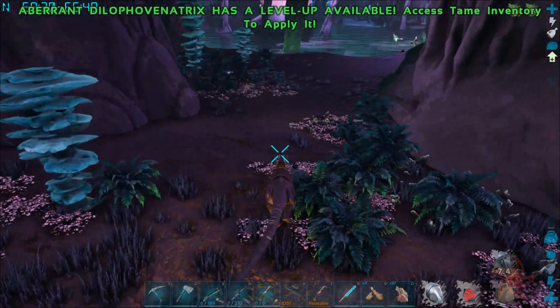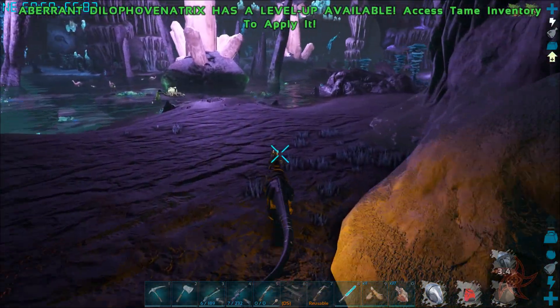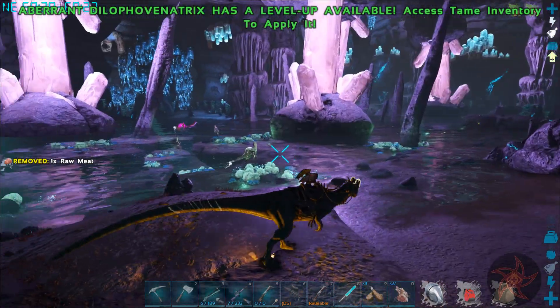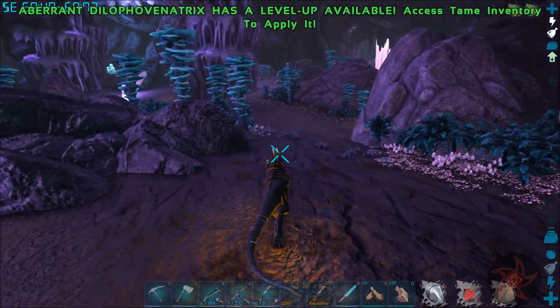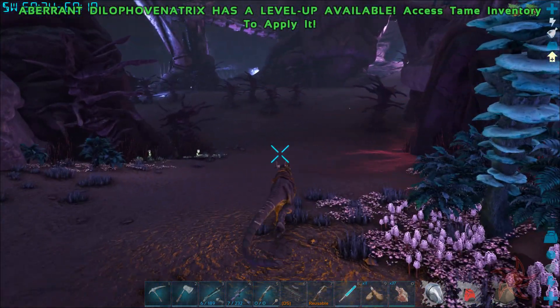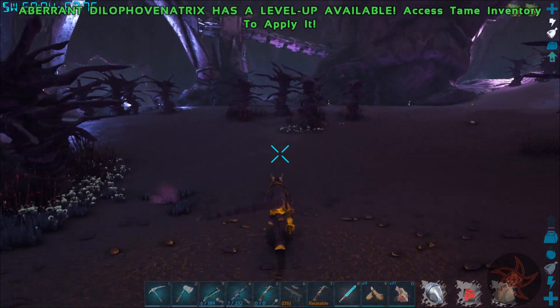I don't see anything down there to really be worried about. There's just so many things from prehistoric beasts in here. So many Paraxes. They're really rare on the island, but they're just so common over here on Aberration.